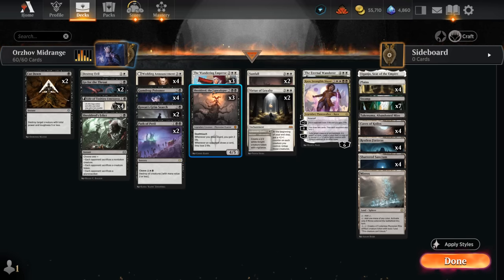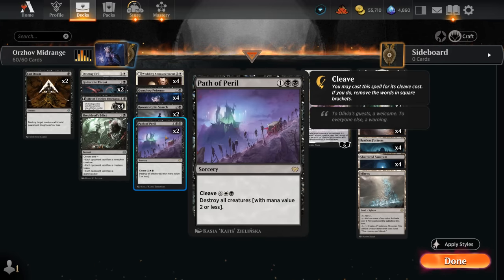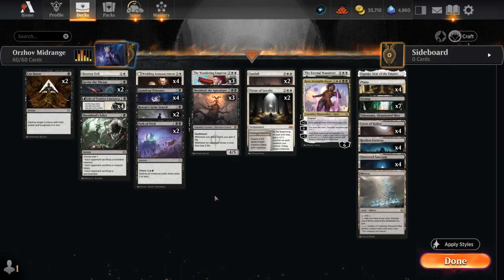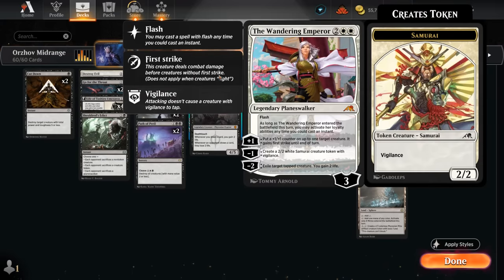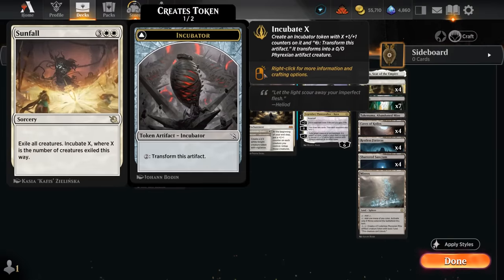If we have a Shieldreth in play it can also gain us a bit of life back, which is nice. Then two copies of Path of Peril, also great against those aggressive creature decks, as we can cast it for 3 mana and later also cleave it for 6 total to take out larger creatures. And then we've got some of the best 4-drops in Standard: Wandering Emperor in white and Shieldreth in black. At 5 mana, two copies of Sunfall as another sweeper, exiling creatures and giving us a large incubator token.